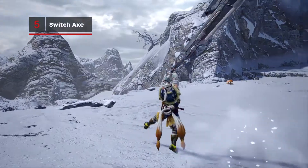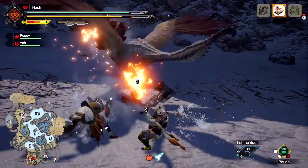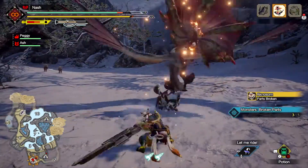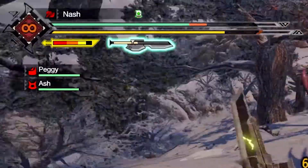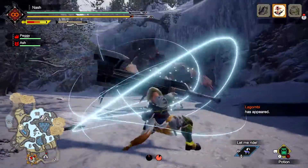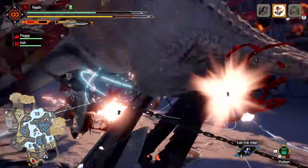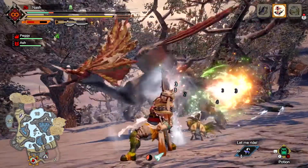This two-in-one weapon transforms from an axe into a sword. As an axe, attacks fill the switch gauge. Once full, morph into the sword and attacks will have added effects from the weapon's phial type. Keep attacking to reach its amped state, indicated by the glowing sword icon, and unleash a destructive elemental blow. Invincible Gambit is a spinning Silkbind attack that makes hunters immune to being knocked back, while the Switch Charger quickly regenerates the switch gauge, enabling you to enter sword mode faster.